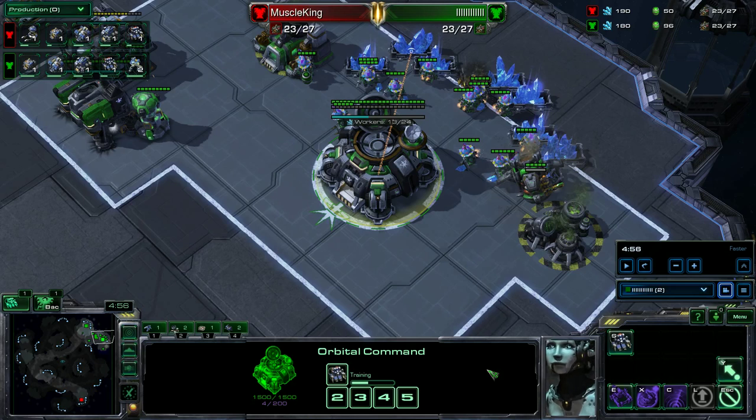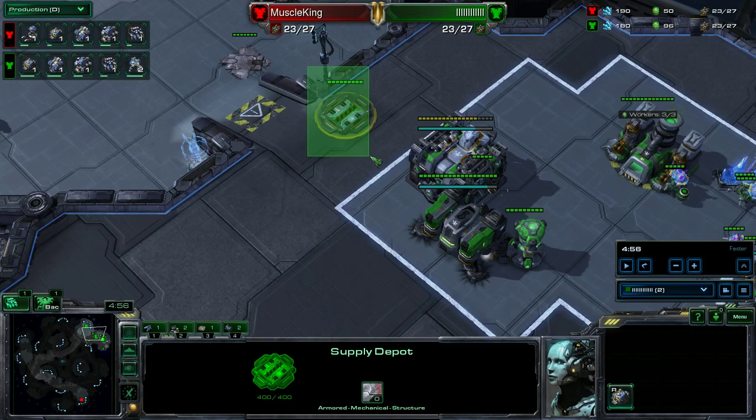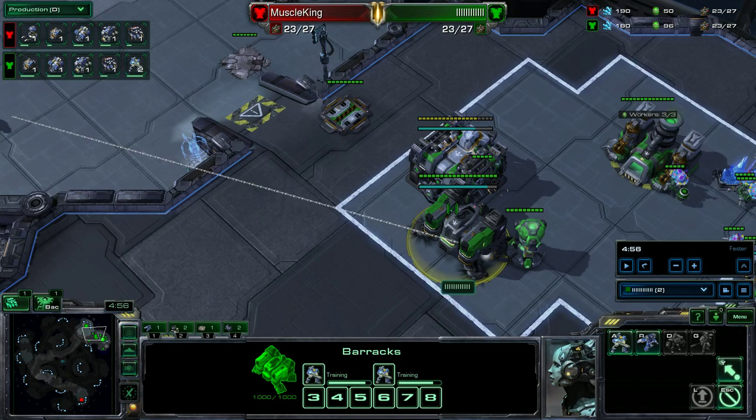Another common all-in is a proxy Marauder. It's very simple — if you scout it, just skip the reactor, make Marines, put a bunker at the top of the ramp, and maybe pull some SCVs to help target fire the Marauder until the bunker is complete. The proxy Marauder will be able to snipe your single supply depot, but since they're only putting one up, they won't be able to put up two. Then you go into a Marine Medivac mine drop — get one or two Widow Mines, fly around with the Medivac, drop them off, and go into your own Raven Siege Tank Marine play.